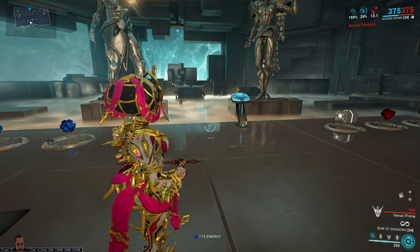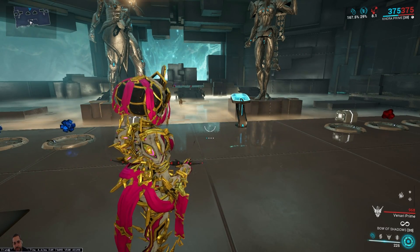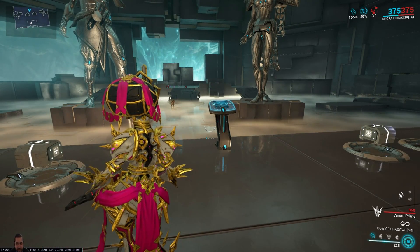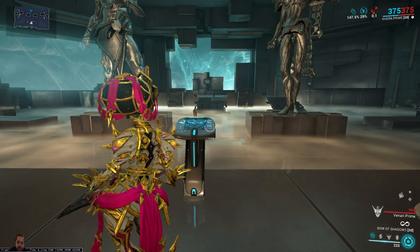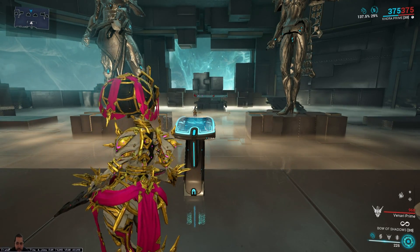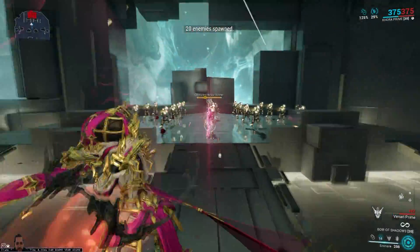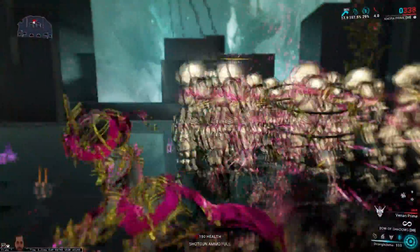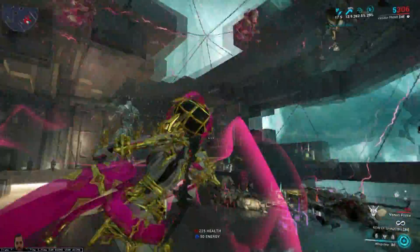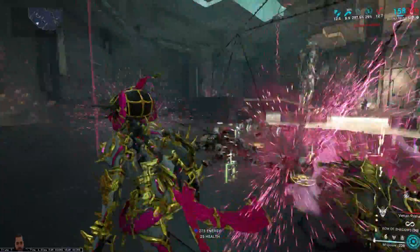Note: cages do not work on Eximus enemies because Eximus units now have that shield — the shield has to be destroyed first before you can do any damage or even have them caught by abilities. As you can see at the top, the Accumulating Whip Claw buff slowly decays, so as long as you keep enemies coming toward you, you can get it back up.